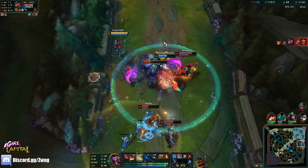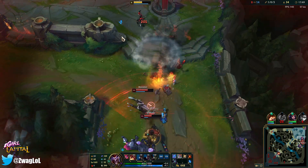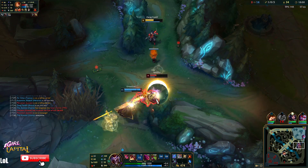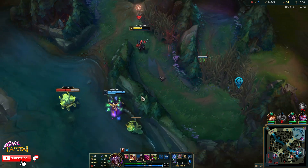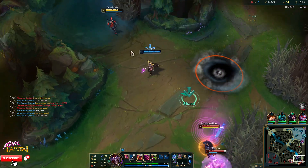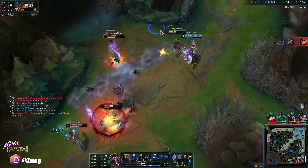Oh we have a horse — Hecarim. I'll exhaust him. Probably should have exhausted Lucian though. LeBlanc's coming, she should be able to pick these up. That was easy. They're running now. Oh okay, Shen Ult too. Put some boxes to kite. Got right in the middle of all of them — big slow zone. Another box! Beautiful, that was good.